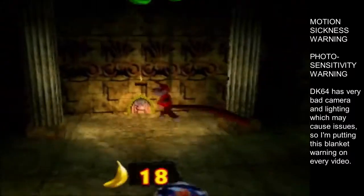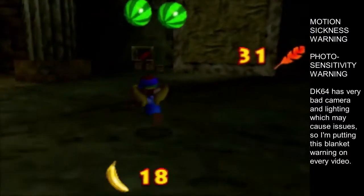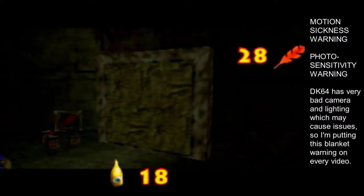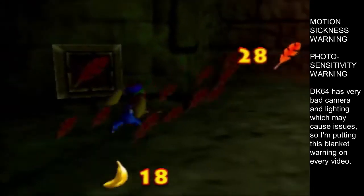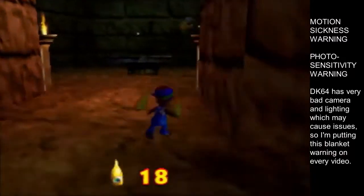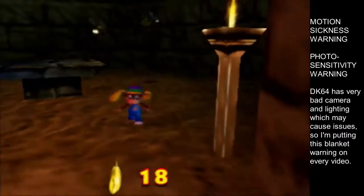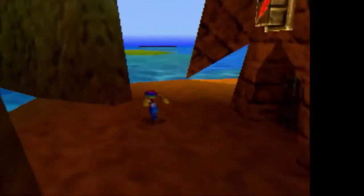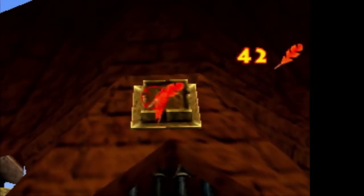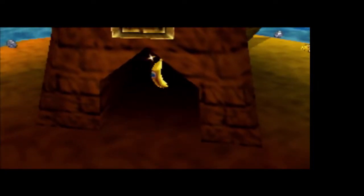All right, so last time we beat up the boss of Angry Aztec, and now we can move on to some places. We have feathers, so we've got our feather bow now. Let's see what's behind the area in this lobby. We also have to do comes to talk to things. We'll check all the wrinkly doors later. There's a big plunger switch — Tiny is too tiny to do anything with that. So let's go to this fairy island. You remember this island with the cave that looked like the big banana fairy head?